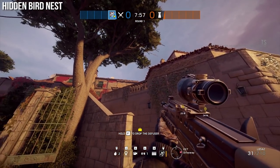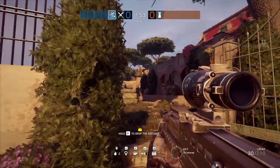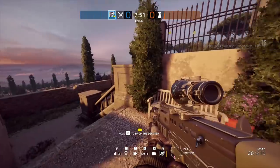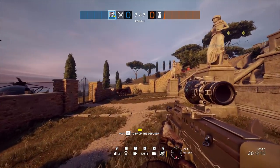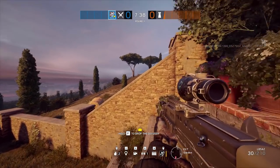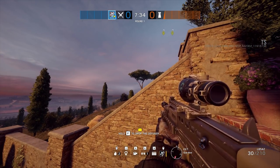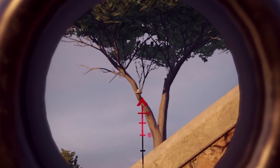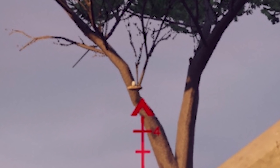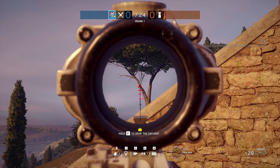I've heard there are multiple locations where these little hidden bird nests are. If you go down to the garden area directly to the left of the spawn on the east side, you can actually get an ACOG sight. Once you zoom in on this tree right here, you can see there's a nest with an egg inside of it. This is the only one I was able to see, but let me know if you know of any more.